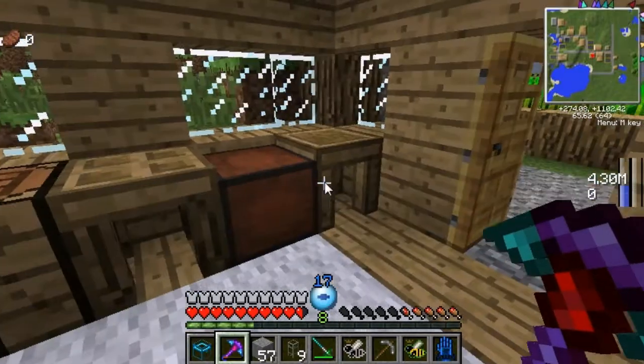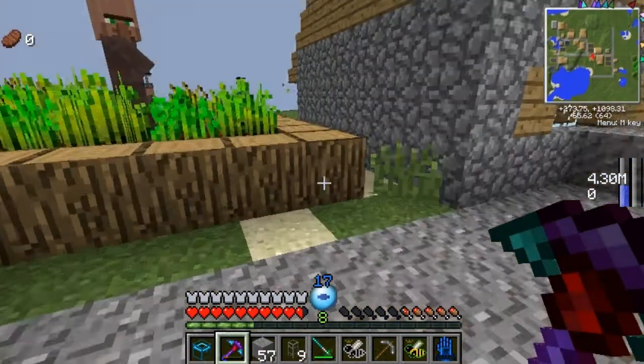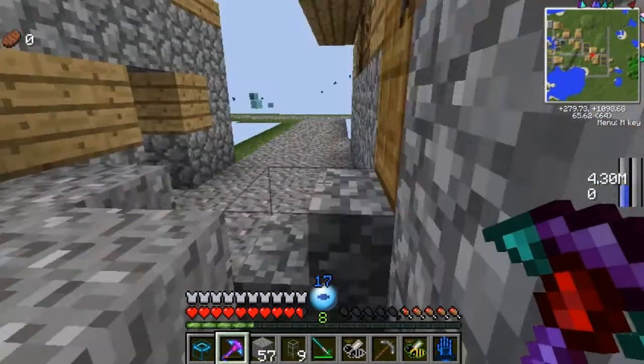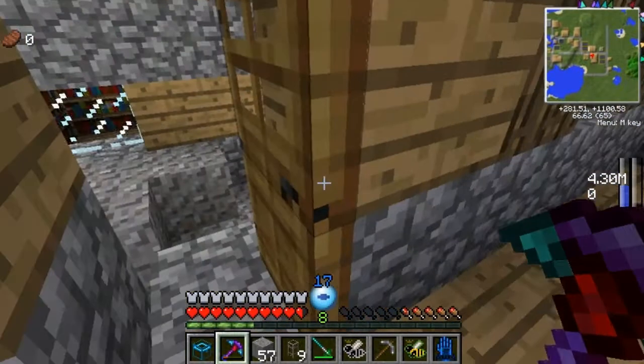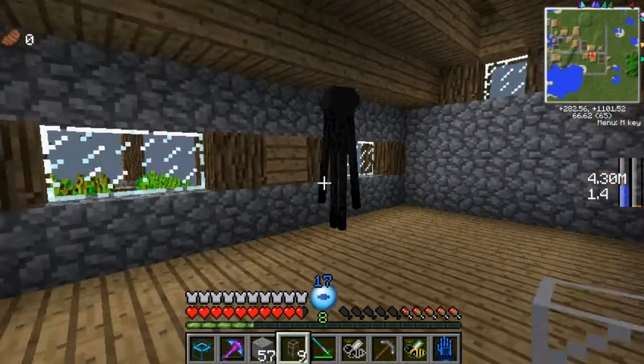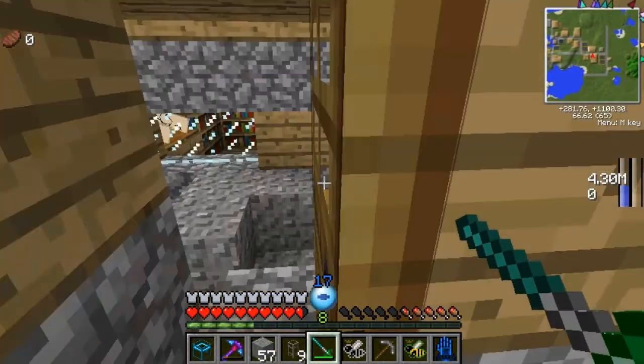Why does it always never have anything in it? Yeah, it never has anything in it. It's more like, oh, you can breed this, but hey these things are pretty simple to make. Oh hey, Enderman — what are you wearing, Enderman? Whoa. Bee got ticked — he just abandoned me.